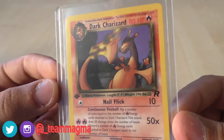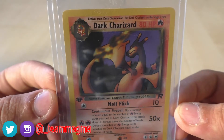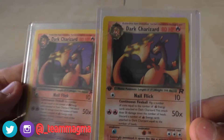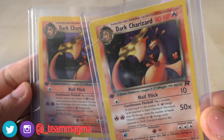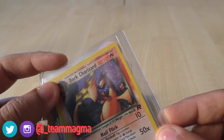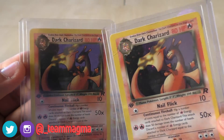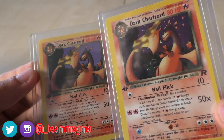We've got a non-holo Dark Charizard — these designs are always quite sinister, which is very nice. And again we've got another first edition Dark Charizard, but that's a holo one — again very nice design. There's just a little scuff on the top loader, but the card is actually in near mint condition on both of these. Very, very nice — you've got a little swirl holo on that one as well.